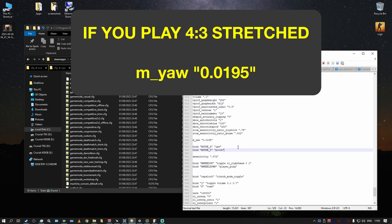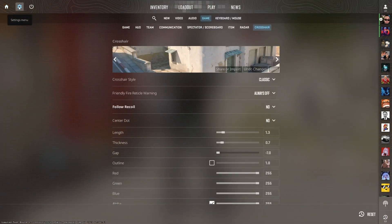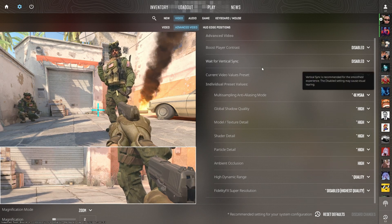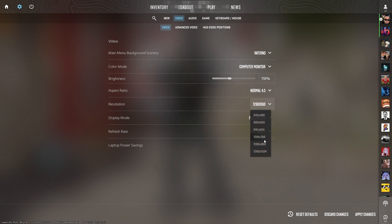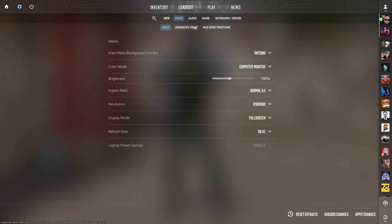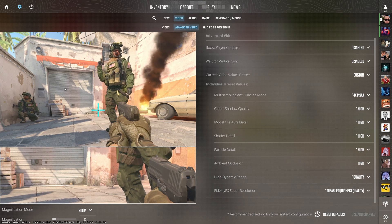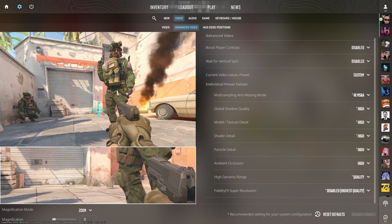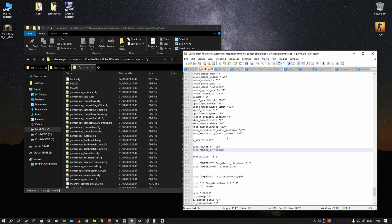If you're playing 4x3 stretched resolution — which I think is a superior resolution — there are a few things to consider. I personally play 4x3 at 1280x960. Everything is sort of stretched, your models are bigger on screen, so you can aim easier. I actually played 16x9 for a long time and then switched to 4x3, and it really improved my game drastically.